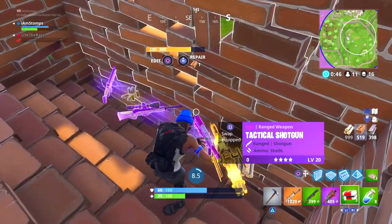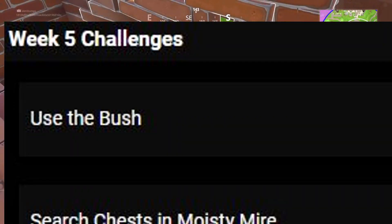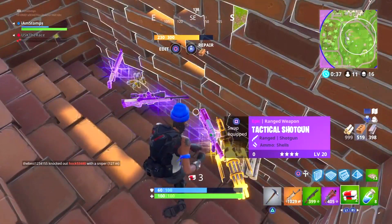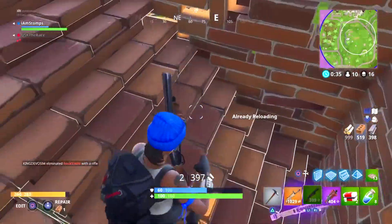The first challenge is to use the bush. All you gotta do is just use the bush — drink that little bush item or whatever it's called, and you have to be a bush for a bit. That's pretty much it; that's definitely the easiest challenge here.